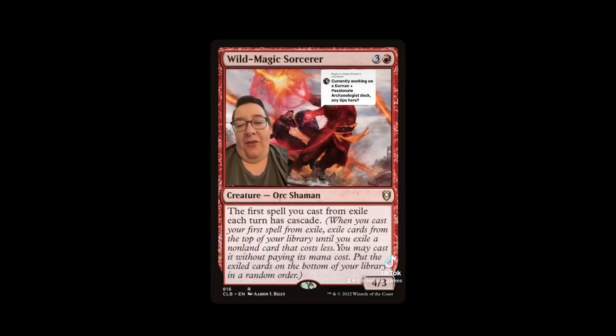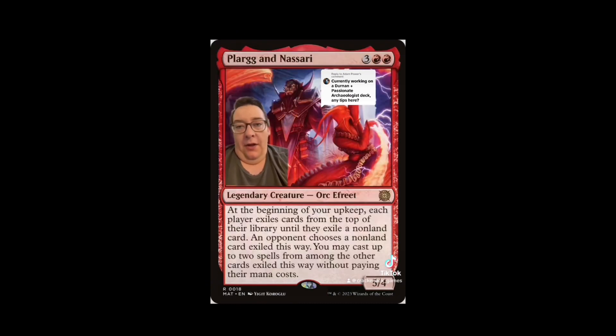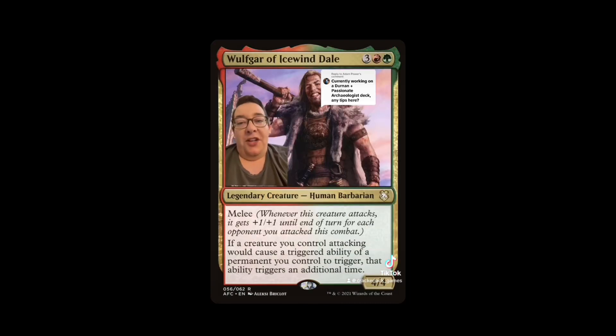Let's get more value from our exiled creatures and play Wild Magic Sorcerer — also three colorless mana, so from exile this guy costs one red mana for a 4/3, providing an awesome engine. Plug in a similar kind of idea with lots of extra spells from exile costing red-red. We also get to play Wolfgar of Icewind Dale for double triggers when you attack with Durnan.